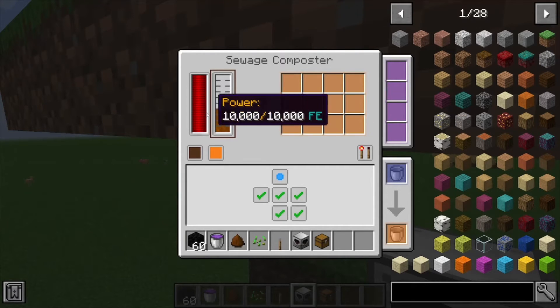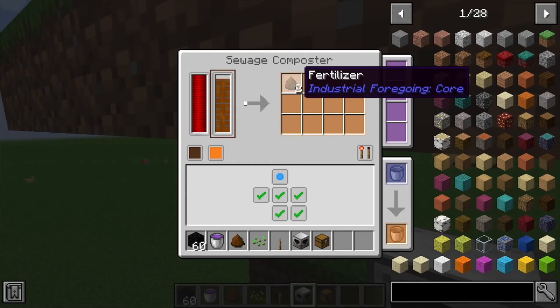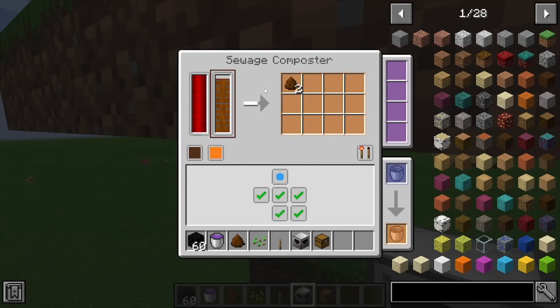It does need power to work, and it can also be controlled with redstone. You can bucket the sewage into the machine as well, and as you can see it's now producing fertilizer.